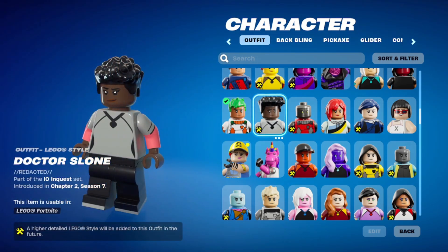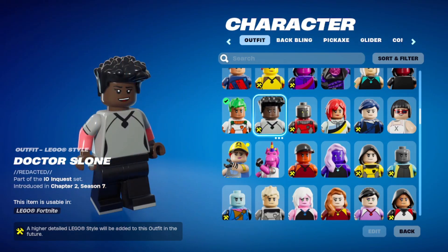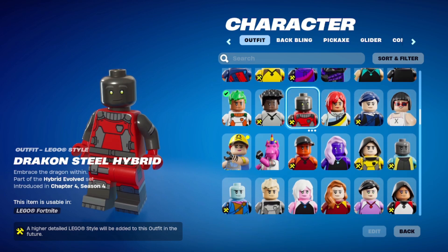Who is this? This is Dr. Sloane — Redacted. All right, first Dr. Sloane skin. They're going to upgrade her obviously, maybe make her more game accurate. Then we have Drakken Steel Hybrid — now he's a monster, kind of lizard-y, and he is from a recent crew pack. So clearly some upgrades needed there.